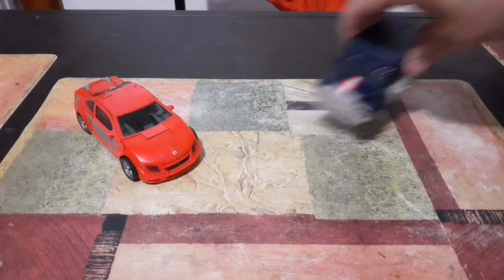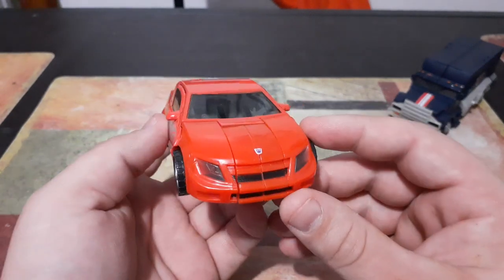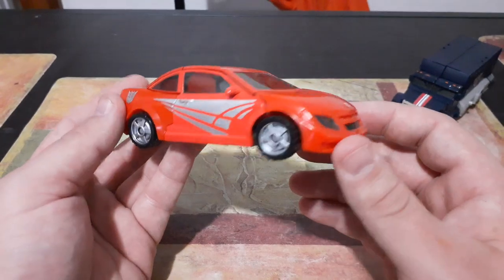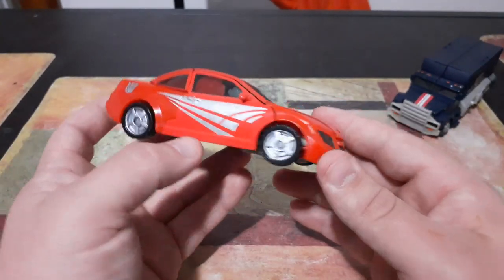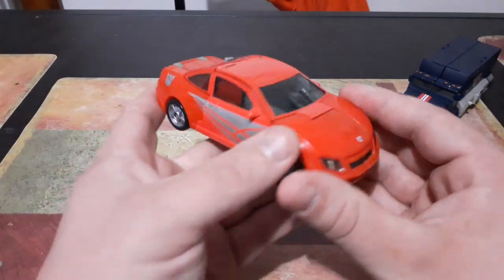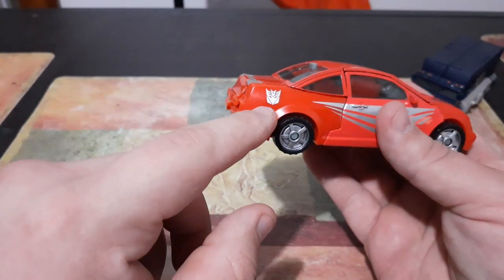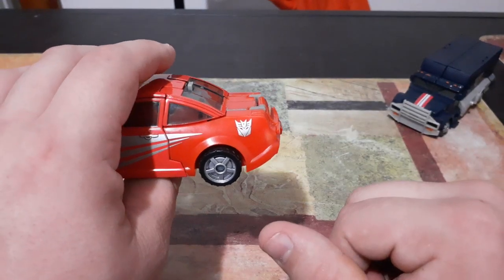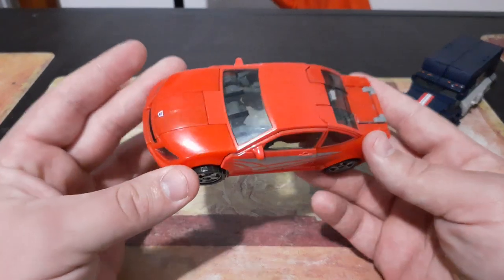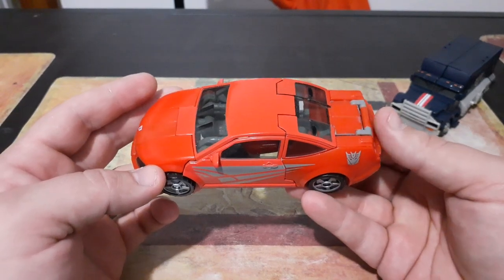We're going to move Payload off to the side and bring Swindle in for a close-up. Swindle's vehicle mode appears to be some type of either maybe a Chevy or a Ford — I'm not entirely sure. I do like the silver color that they put on the doors and the quarter panels. He has the Decepticon symbol as a hood ornament, and he has the Decepticon decals on the back. There is actually an Autobot counterpart of this design — he is silver and blue, and if I remember correctly, his name is Camshaft.